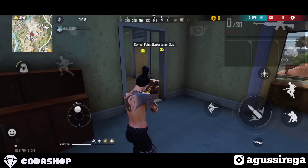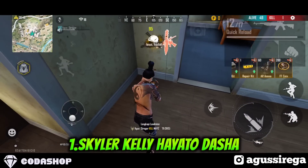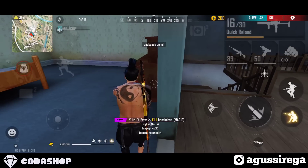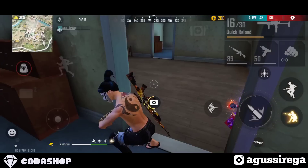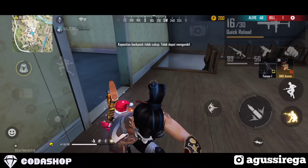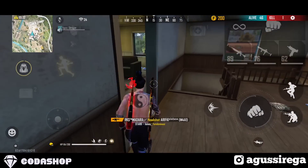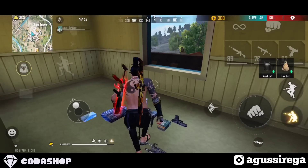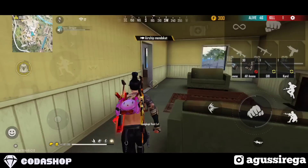Kombinasi skill karakter yang pertama yaitu Skyler, Kelly, Hayato, dan Dasya. Kombinasi skill karakter ini cocok sekali buat solo versus duo. Kenapa? Karena ketika kita bermain solo versus duo, kita kebanyakan melawan musuh yang 2 orang yang pastinya berkemistri, dan ketika ngeras itu 2 orang langsung maju.